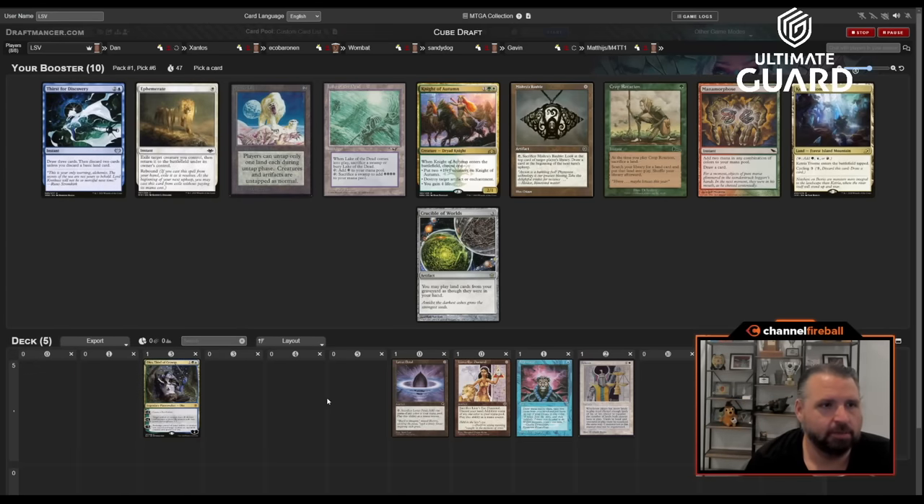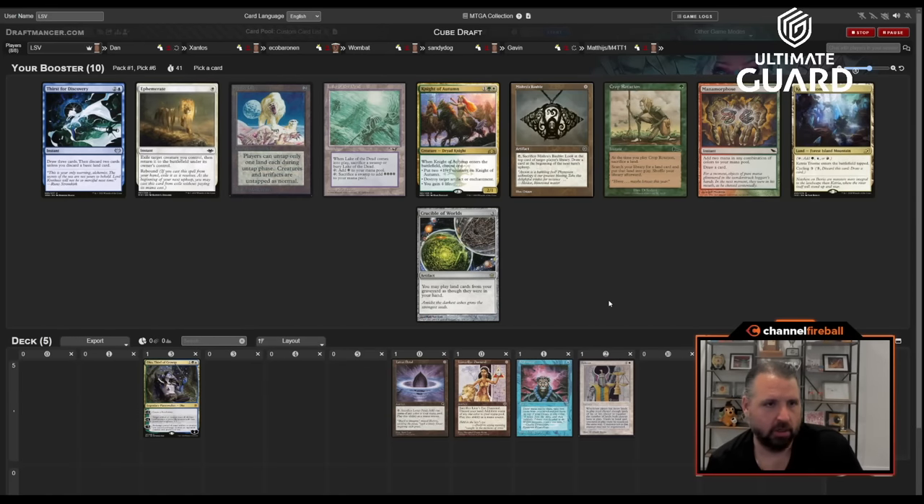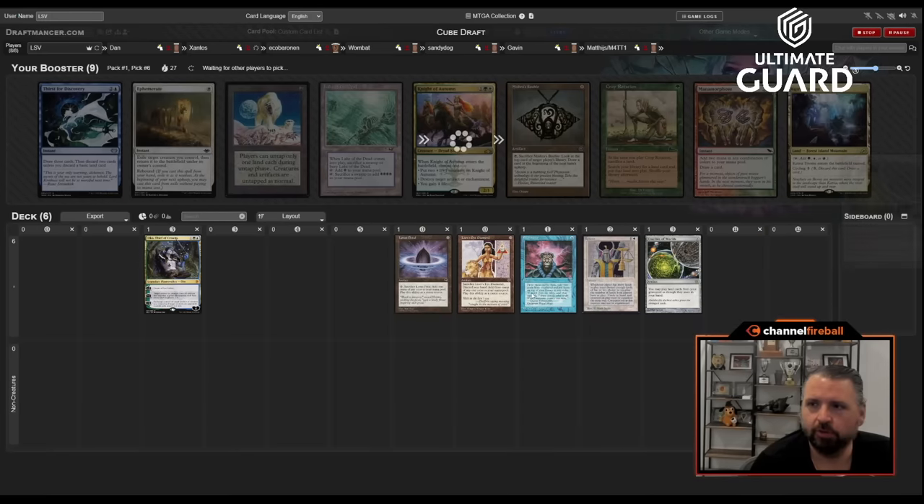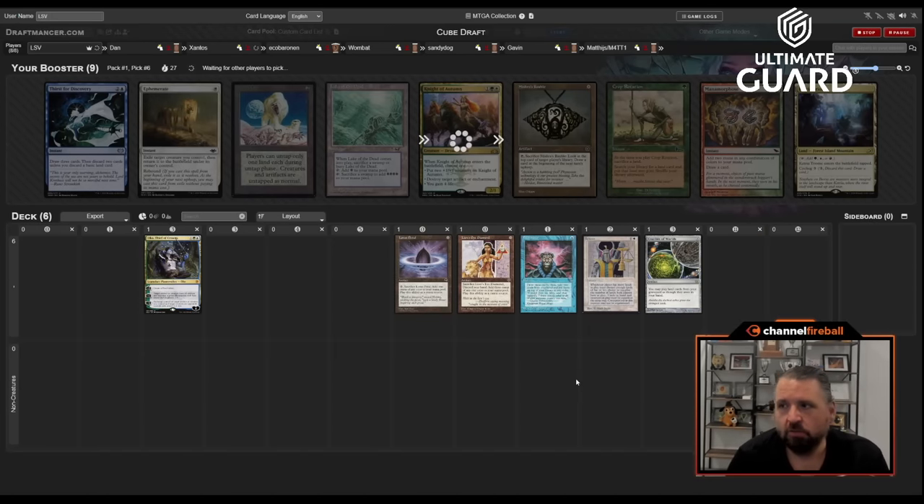If you go land, Mox Diamond, and then into Balance, it can be really strong. I can take Crucible here since I've got a good start — maybe finding Wasteland, Strip Mine, or Zurnorb. There's also Mishra's Bauble; I think both are plausible. I really like taking Crucible early since it can develop into something good. Two cards left — I might get a Mishra's Bauble or Crop Rotation back.